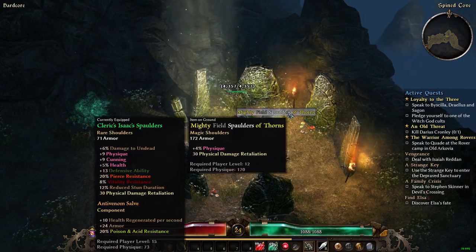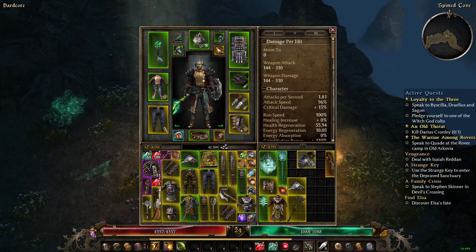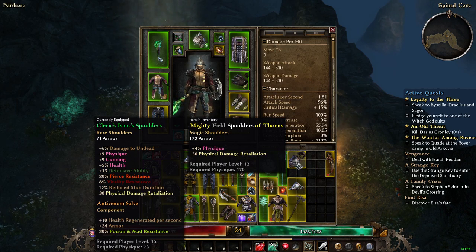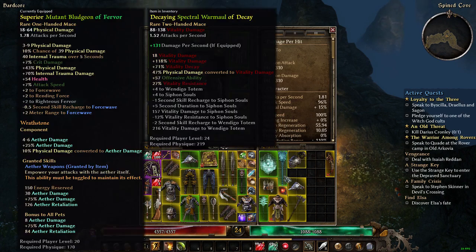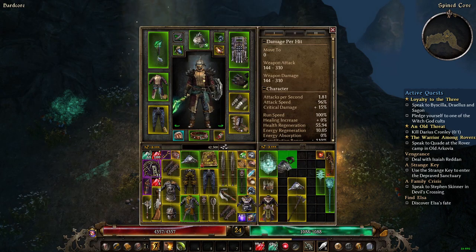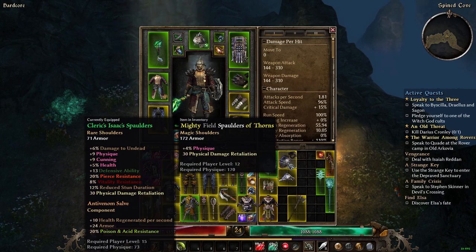We found Mighty Spaulders of Thorns — 172 armor and 30 physical damage retaliation. That's a lot of armor, but the stats don't help much since my current shoulders already have 30 physical damage retaliation, which is what we're prioritizing. Mine also give cunning and physique which increases my health, so I'm not swapping those out.